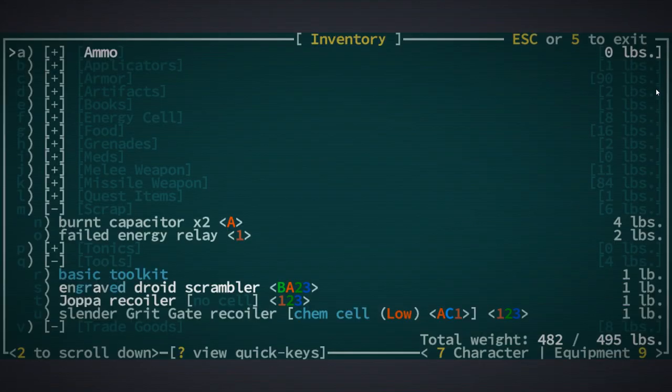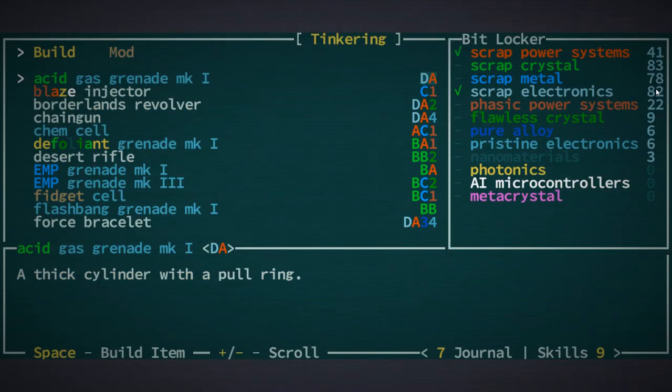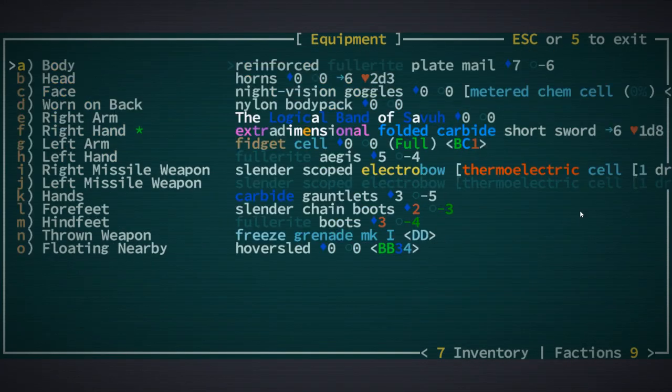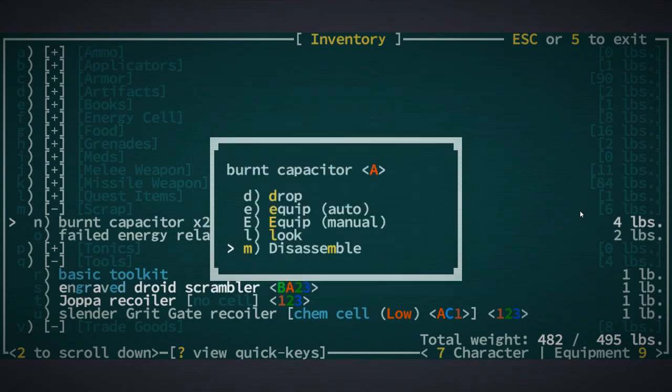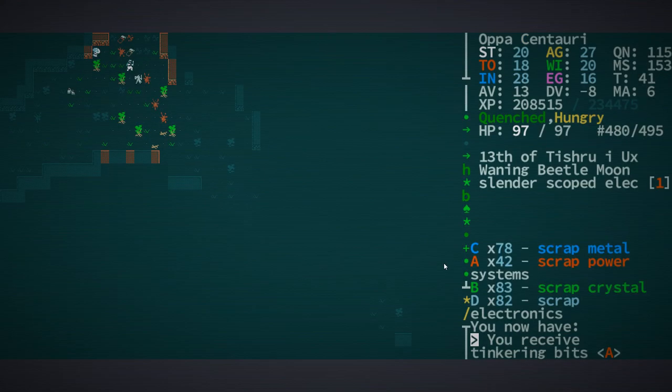How you get some of those bits is through the bit locker. You basically either disassemble an item — so if I have some scrap here I can disassemble that — or if I were to disassemble this item I would get B, A, 2, and 3 parts or bits from it. Disassembling is an okay way to do it, but when you're in the early game you kind of don't want to disassemble items since you usually want to use them.